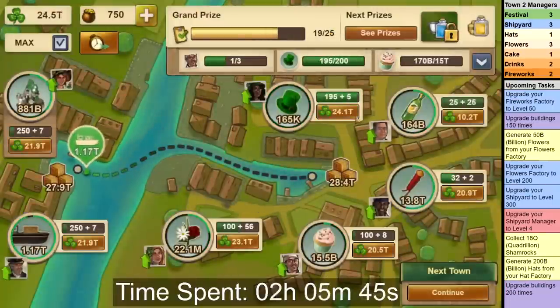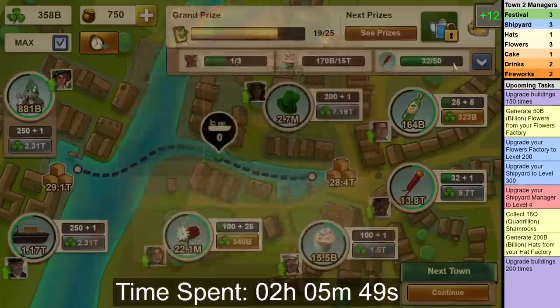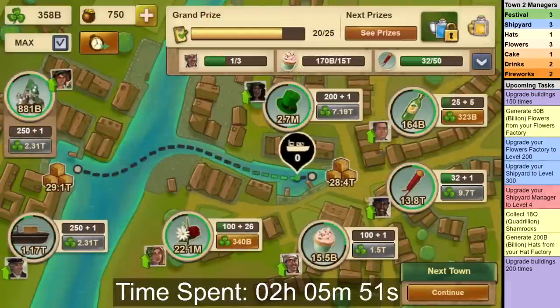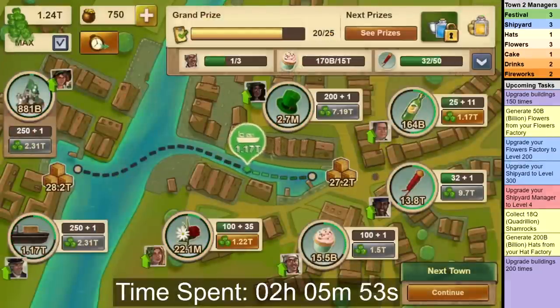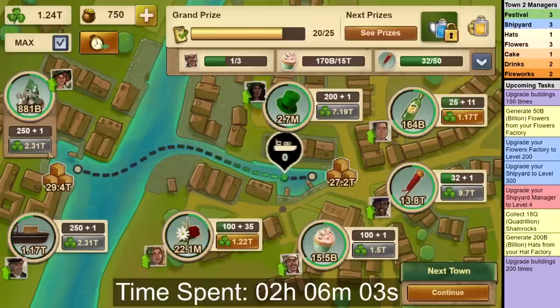You have now completed what I call the start of the town, which as you can see took just over 2 hours. Now we come into the first truly long phase of the town, where your goal is to level Festival and Shipyard to level 300. This will take just under 14 hours to achieve, but luckily hardly any of that is actively playing — you just have to log in every now and then to upgrade.